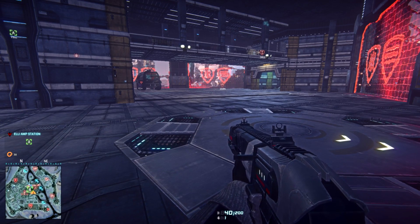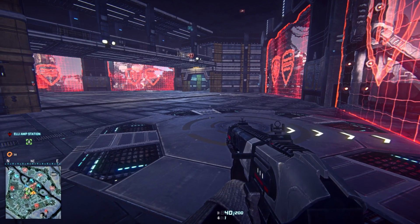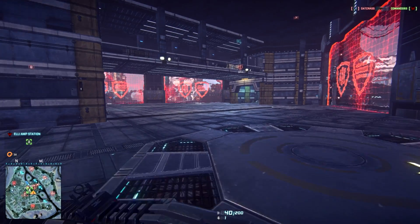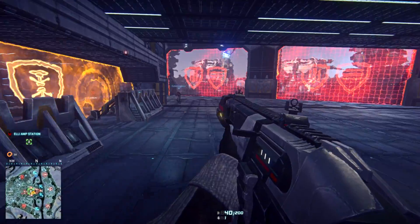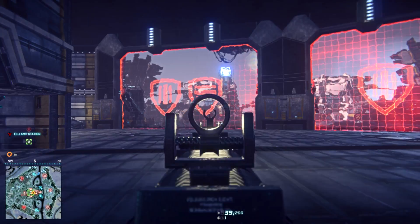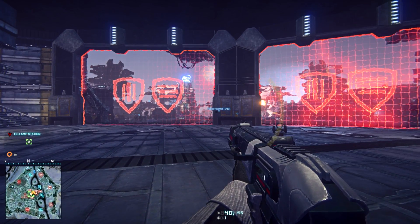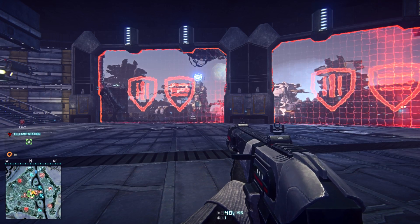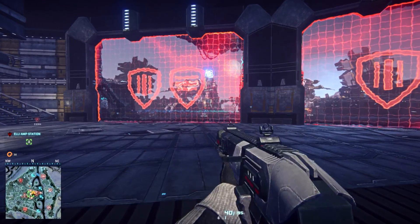BioLabs, tech plants, and amp stations all have their own unique layouts, and there are certain generators and shields associated with each. Right now I'm in the middle of the amp station, and I can see multiple shields. This is a vehicle shield that prevents enemy vehicles from shooting through or getting through it, but enemy infantry can walk through it, and so can friendly infantry.